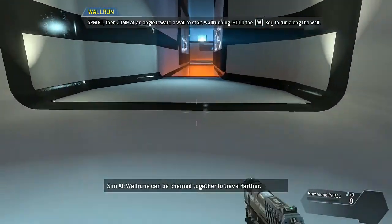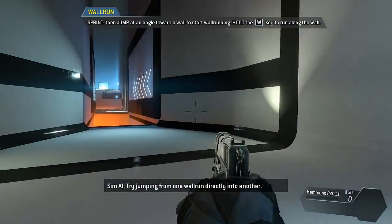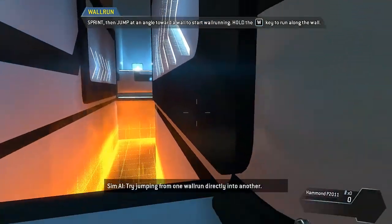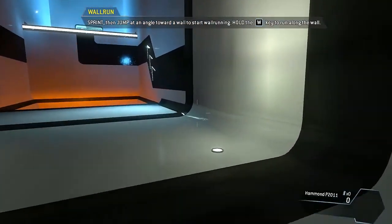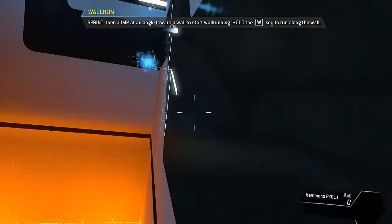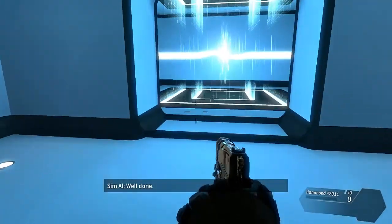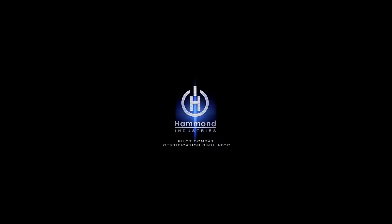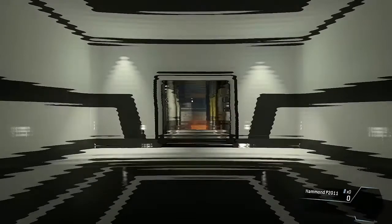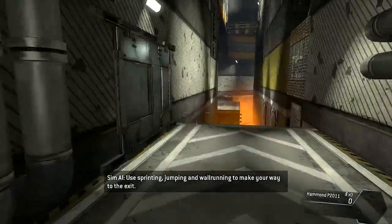This is what I like about Titanfall and games like this - they're unique in certain ways that make them fun. Like this has got the vehicles, which most shooters have, but the sprinting feature of wall running in combat is really nice. It's features like these that make me enjoy these types of games a lot more, which is a great experience as well. Use sprinting, jumping and wall running to make your way to the exit.